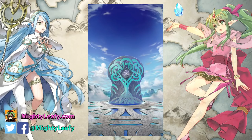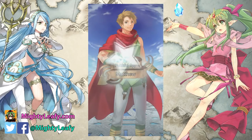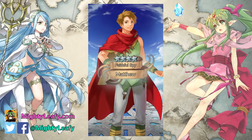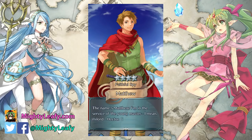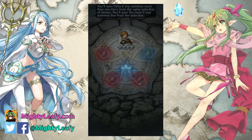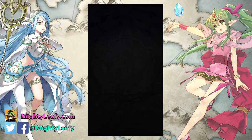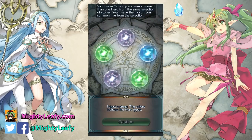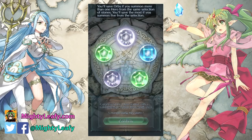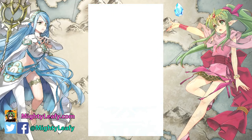I'm going to be focusing on the colorless pool because I want Bride Cordelia. I wouldn't mind Brave Lyn, but mainly Bride Cordelia. I have so much regret for not summoning her in the Valentine banner. And now I finally have a chance to redeem myself. The game likes giving me Cordelias — why not give me a Bride one as well?